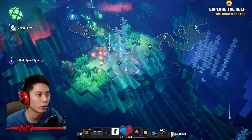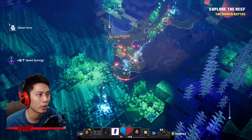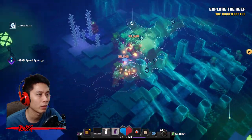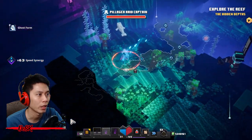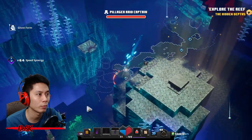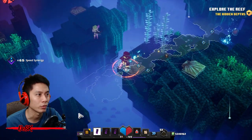You can see a small — I mean four platforms on your map. There it is! You can see on your map there are four small platforms. That's the scroll — just dash over.